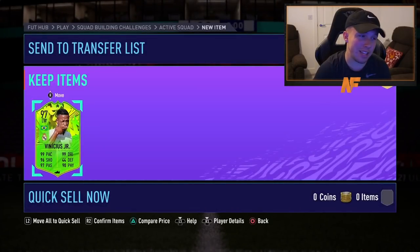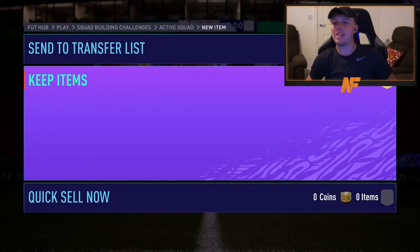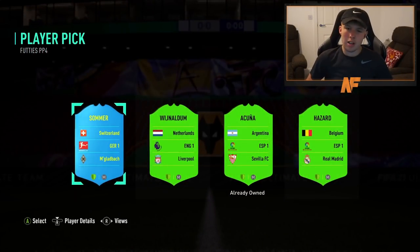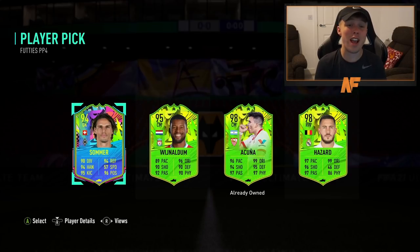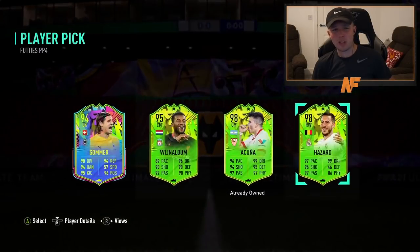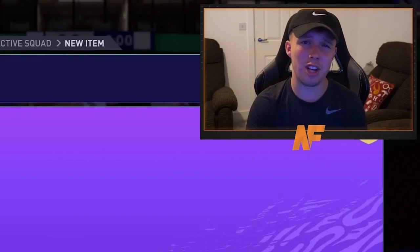James is in and he's gone straight in and clicked it immediately — fair play. Last one is Josh's player pick. Oh, he's flipped it — it's another Cunha! And 98 Hazard is in there too. If he's already got Cunha, he'll probably take Hazard, and that makes sense. Hazard it is — we got two Cunhas across the video.